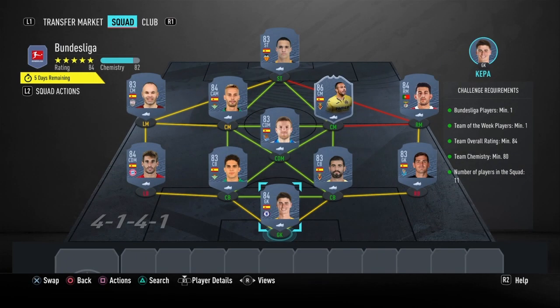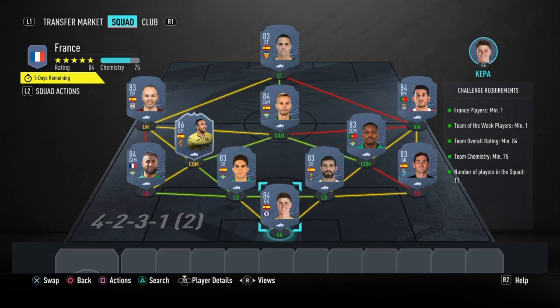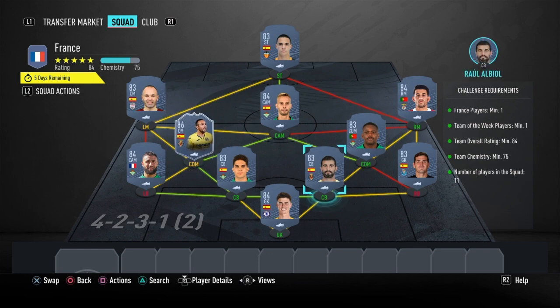That is the first SBC completed. Moving on to the next section which is going to be the France section — this is going to cost the same amount, 58,000 coins. As you can see I basically only switched about two players around: I switched Carvalho for Ilara Mendy, and for Javi Martinez I put in Fakirn. That's basically it — the players are essentially the same, I'll just show you guys the names if you aren't already aware.